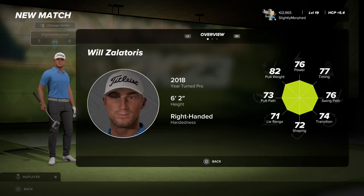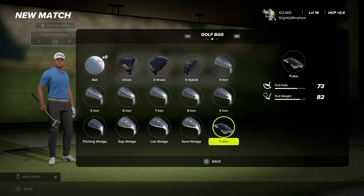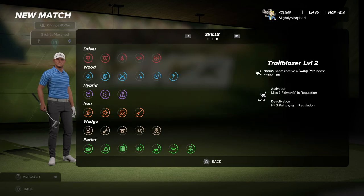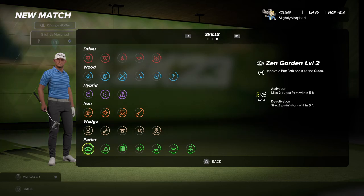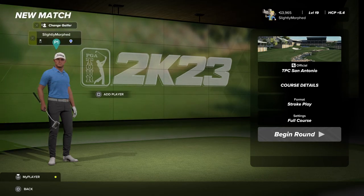He's got a tour win from 2018, he's six foot two, right-handed, and has an arm lock in real life — which is what I also have. His skills show a good bit in wood and most of it in putting, so let's hope that can translate toward me.